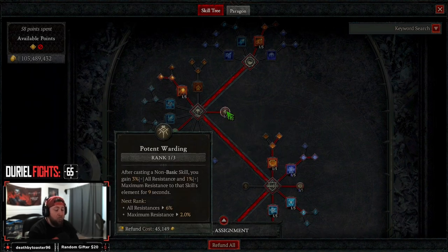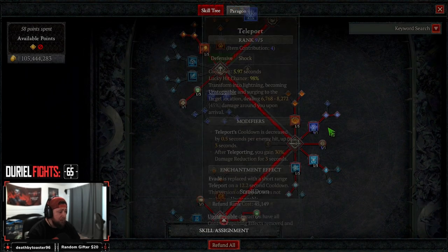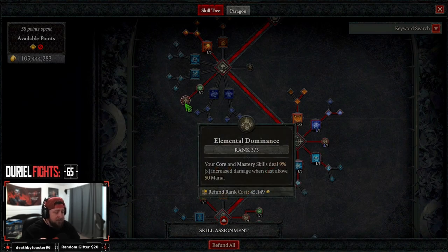We have one point into Potent Warding to help cap our resistances. If you don't need this, you'd put the other point back into Teleport and just max Teleport — it's totally up to you. Then we have one point into Devastation for mana and three points into Elemental Dominance, so when we cast Firewall above 50 mana, we get 9% increased damage.